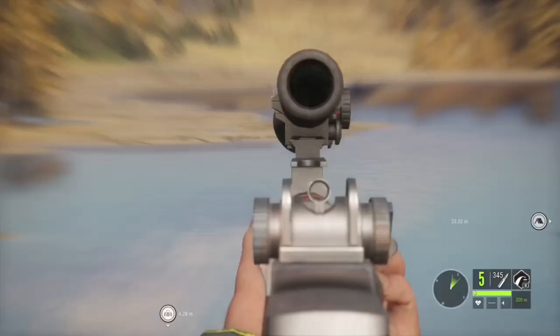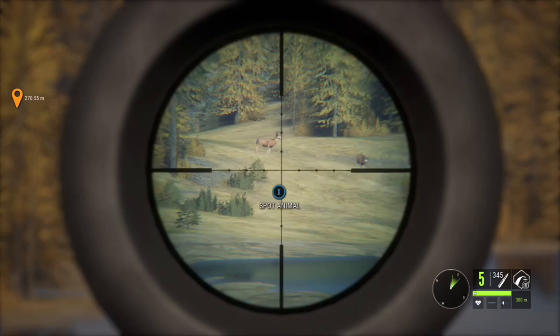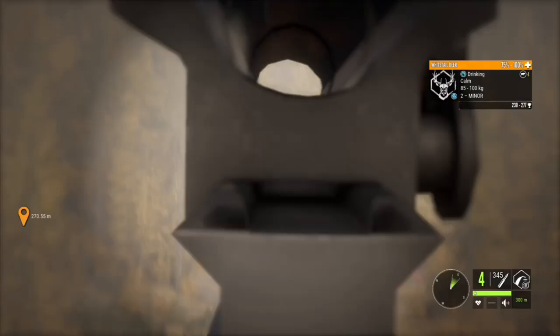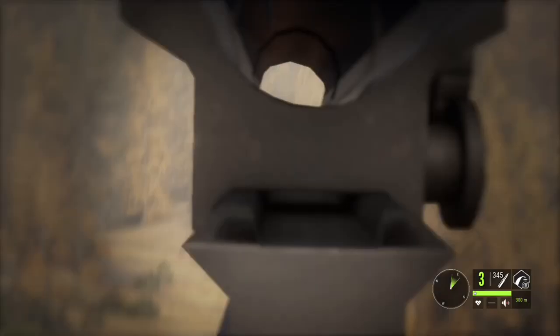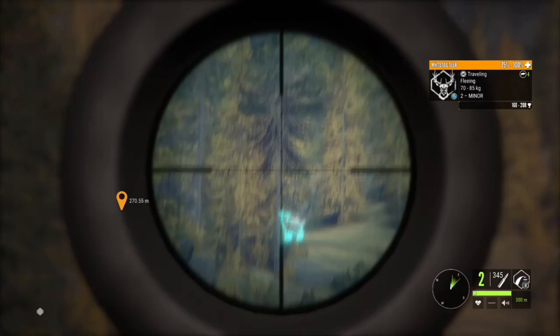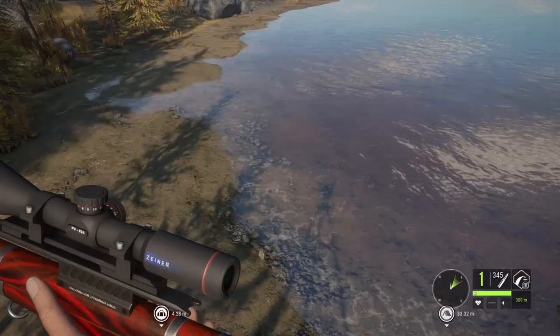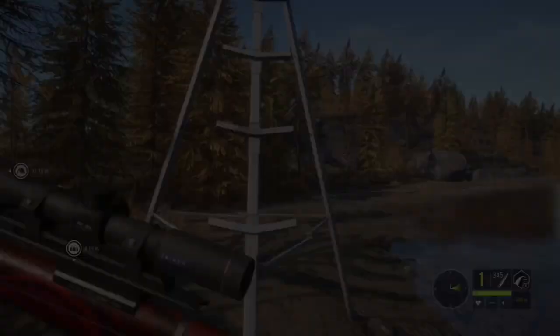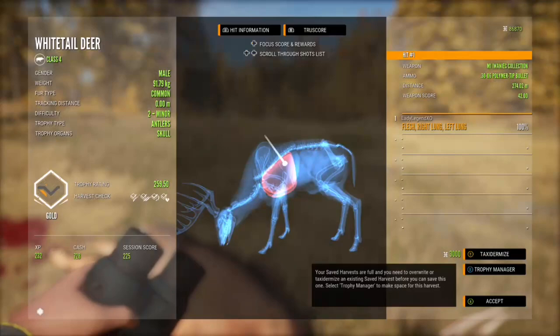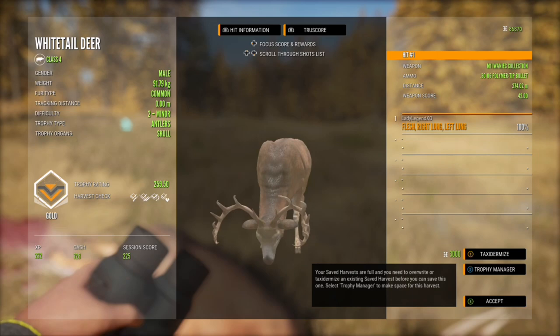Now we're up in a tripod and we have whitetail. We're not going to get quite as steady a shot from up here but we're going to get way less hunting pressure. We got him — missed on the next one, but then got another one. If you can take down more than one animal that's what you want to do. This first one is a gold, 259.5 — that is a big whitetail, a big buck. Looking forward to this guy's respawn.